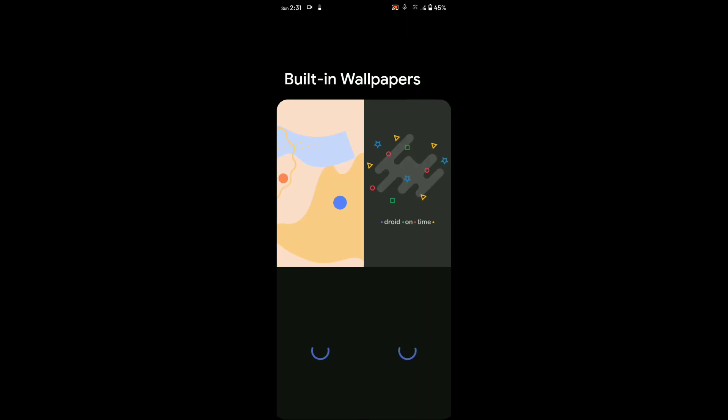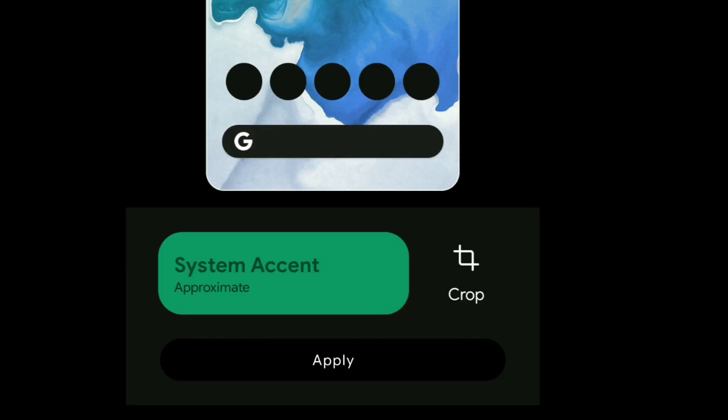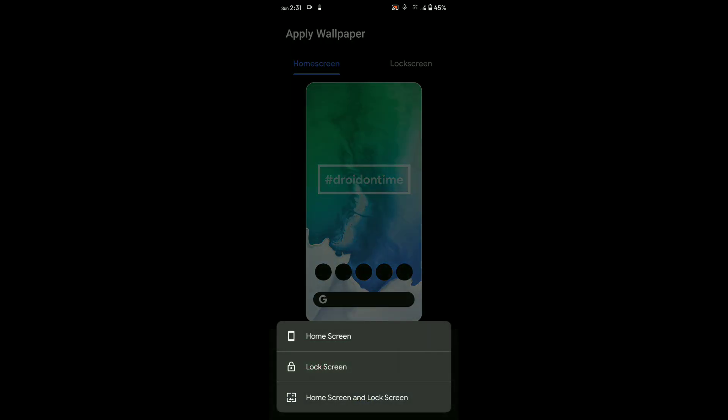Also, if you use the Wallpapers app from dot OS, it will show the color that it picks from the wallpaper.